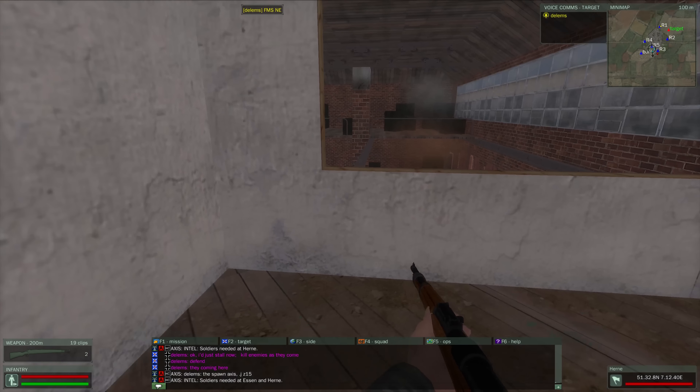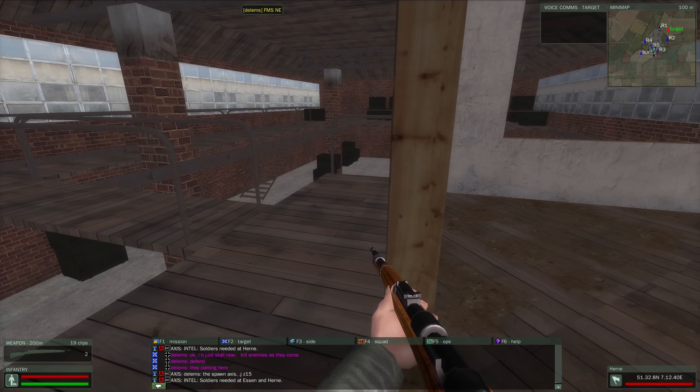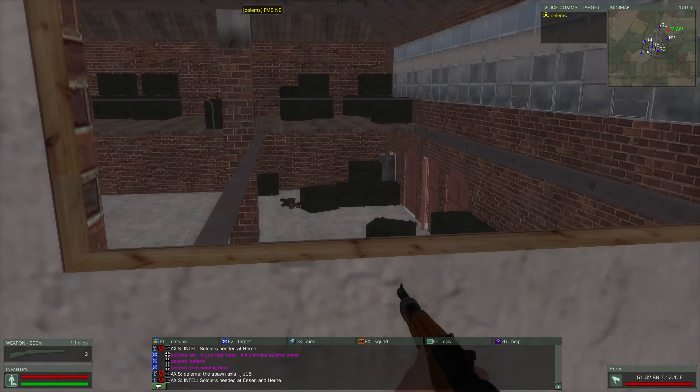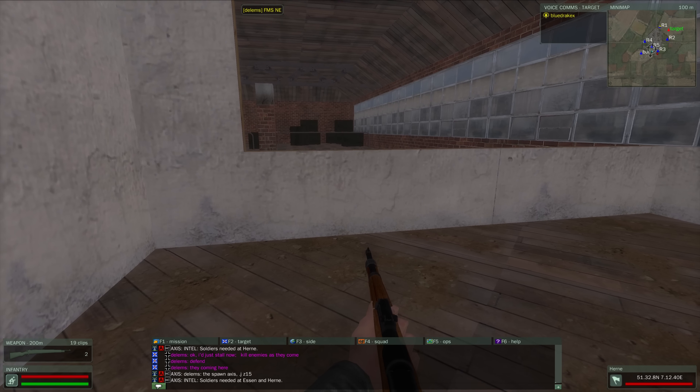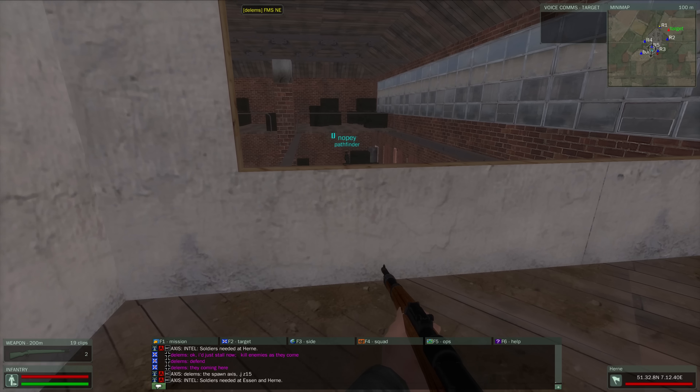That is an LMG as well. Let's see if I can get a grenade off at him. And that went onto the second floor — not ideal. There's his leg though, I could shoot his leg. That was close. Okay, I got him.